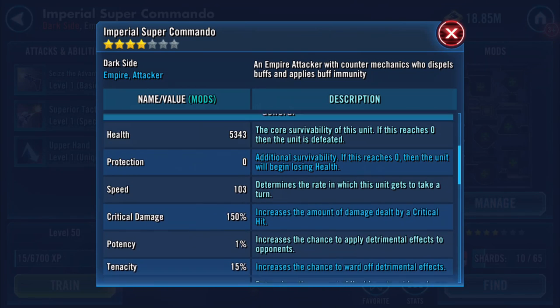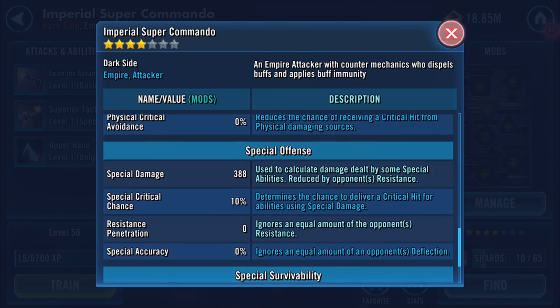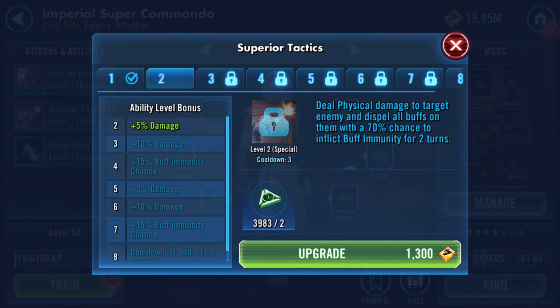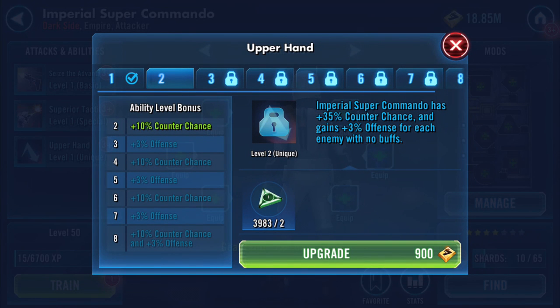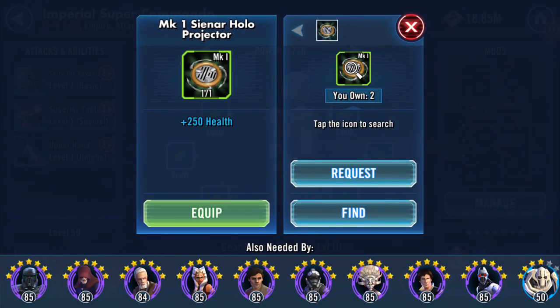I didn't look at these stats, but he's at 103 speed. Basic ability deals physical damage to target enemy with a 40% chance to inflict defense down for two turns. Superior Tactics deals physical damage to target enemy and dispels all buffs with a 70% chance to inflict buff immunity for two turns. Upper Hand: Imperial Super Commando has a 35% chance counter chance and gains 3% offense for each enemy with no buffs.